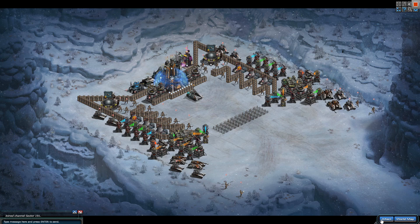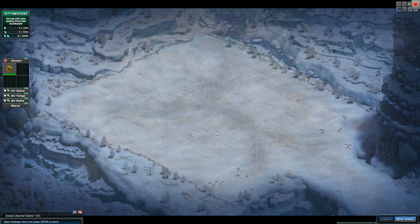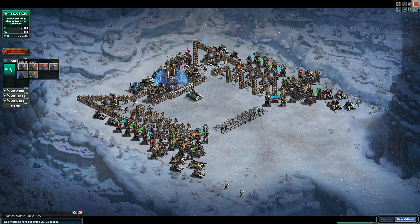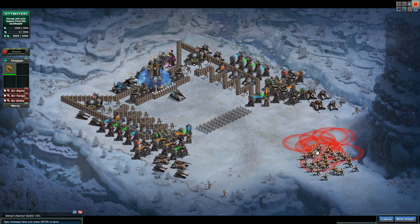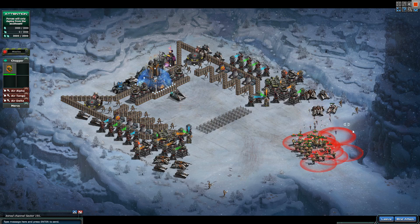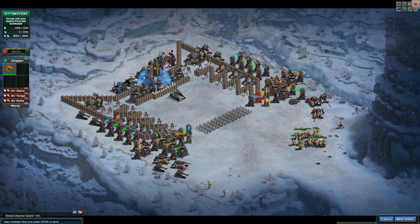Seeker is a splash damage unit, so make sure you hit that X button to spread them out. Because it spreads, spread it out. If you want to distract them, you can send one just to go out ahead.